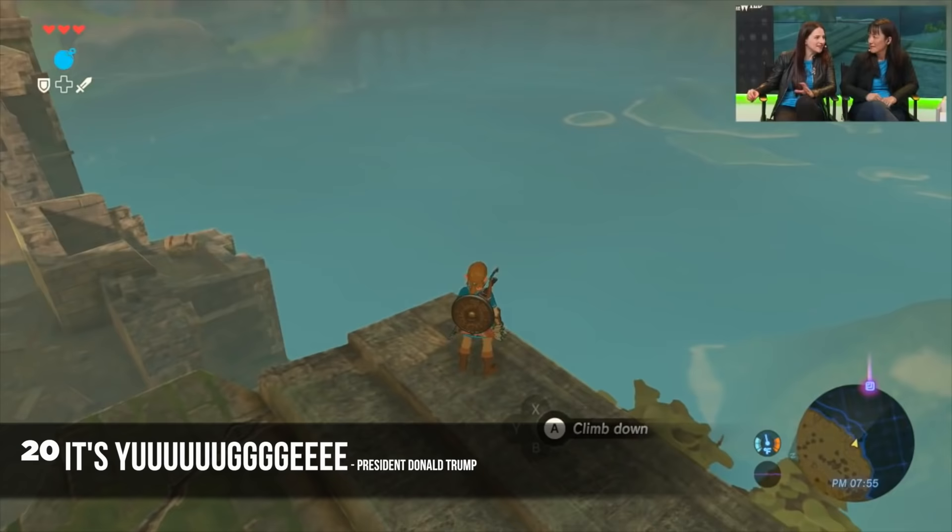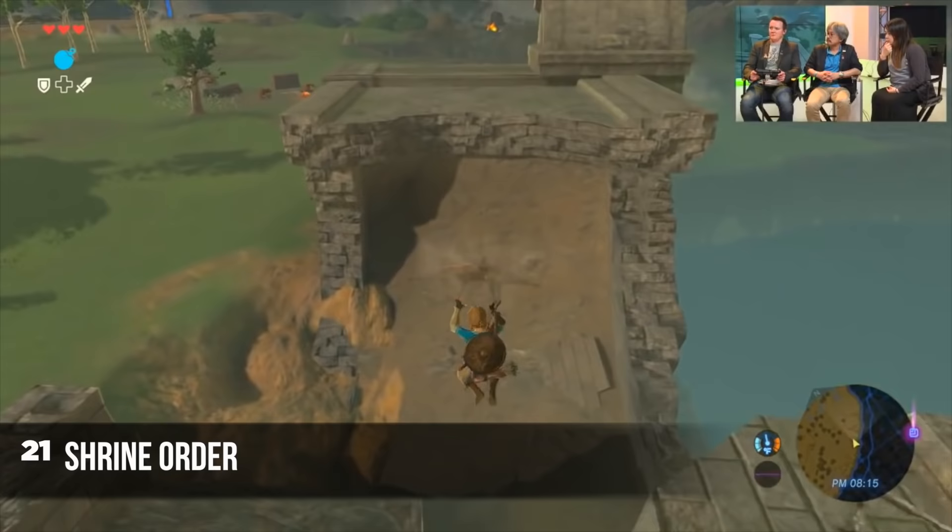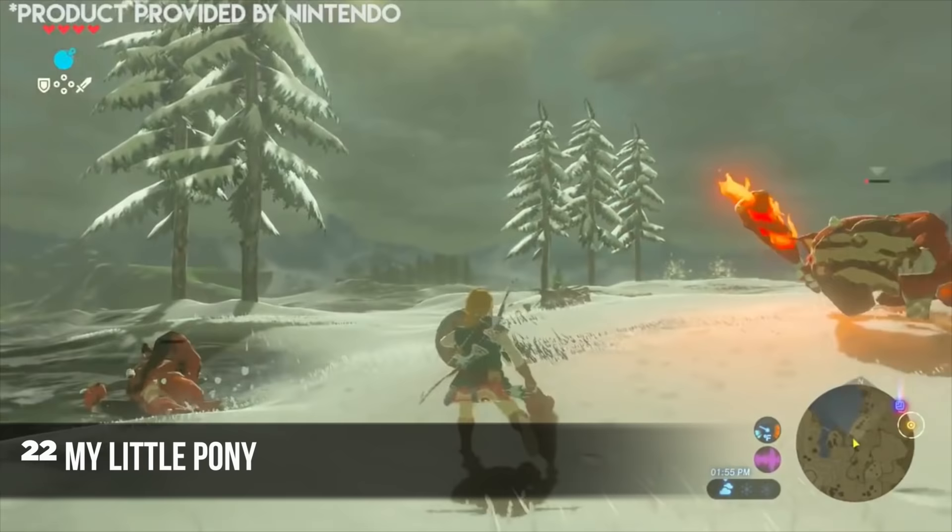It also becomes much more difficult to climb walls when it's raining. If you walk from the southern tip of the world to the northern tip, it's going to take about half an hour of consecutive walking and climbing — not including running or gliding — so it's a big world. The shrines you come across in the game can be done in any order that you'd like.